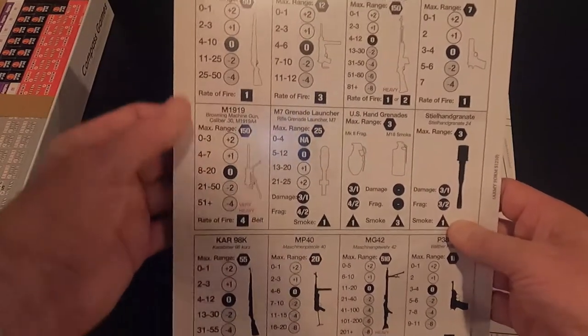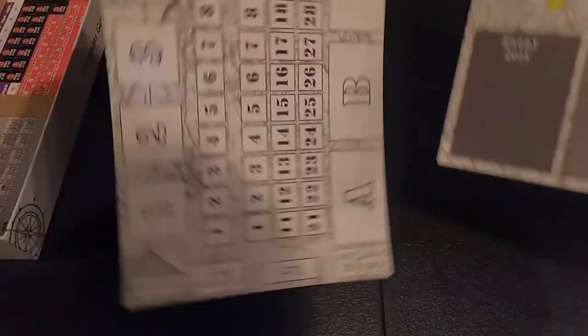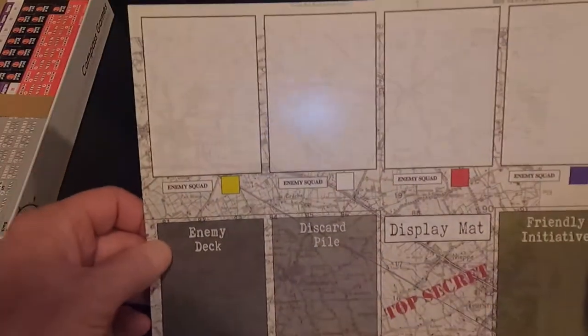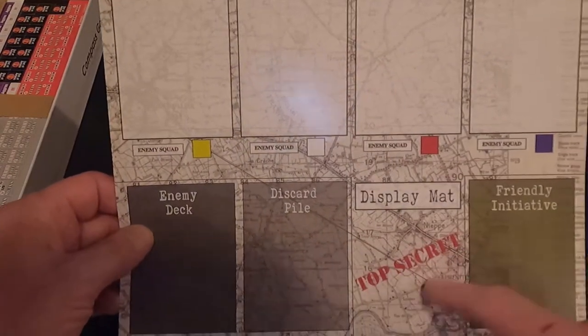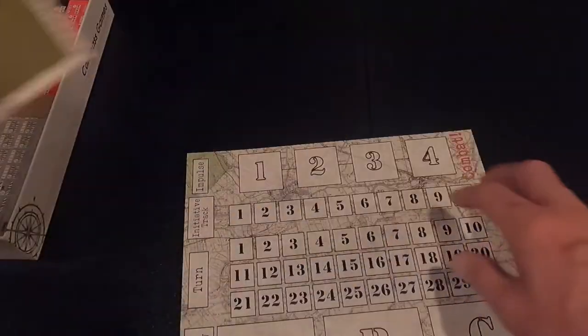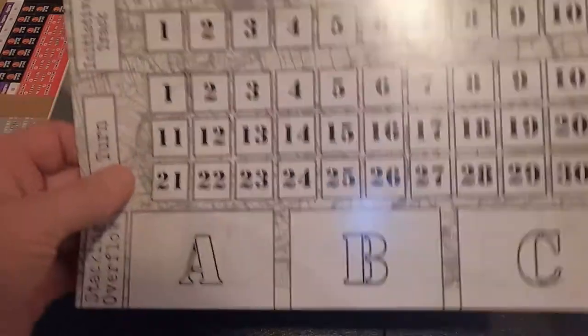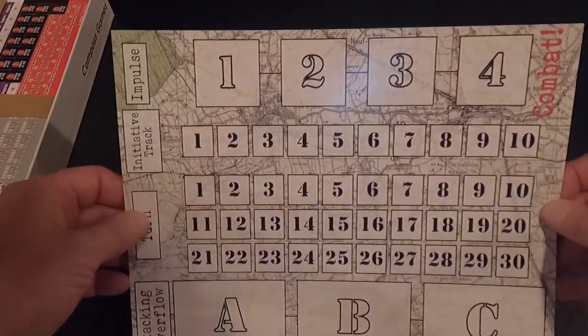Weapons characteristics — here are the different weapons with range, hit values, rate of fire, and all that good stuff. These are the display mats we'll be using: enemy deck, discard pile, friendly initiatives, enemy squads with their colors. And here's all the initiative and turn track markers we'll be using during the game.